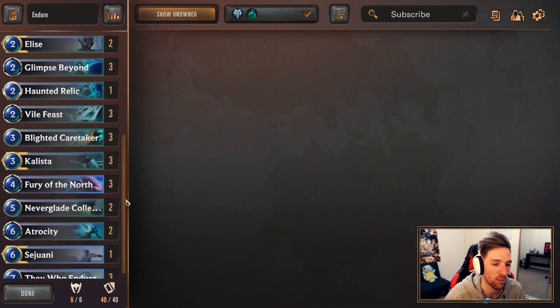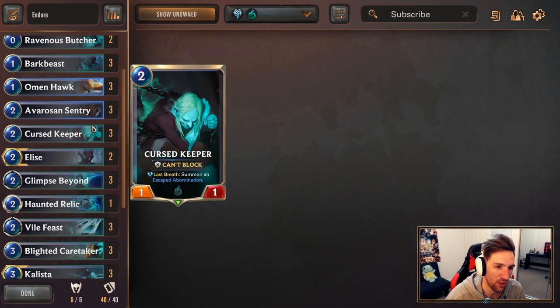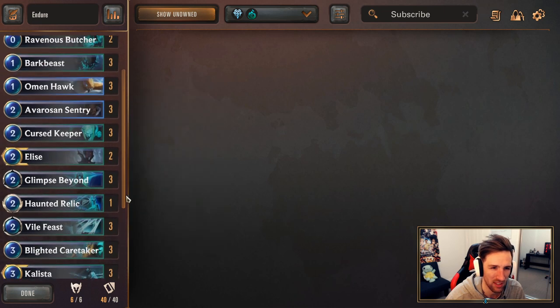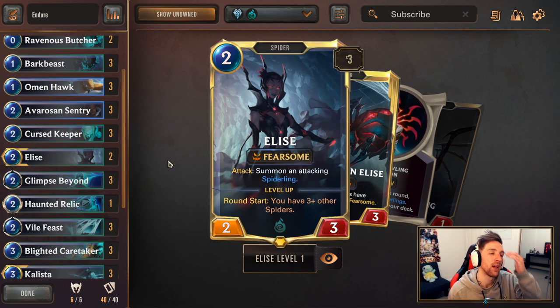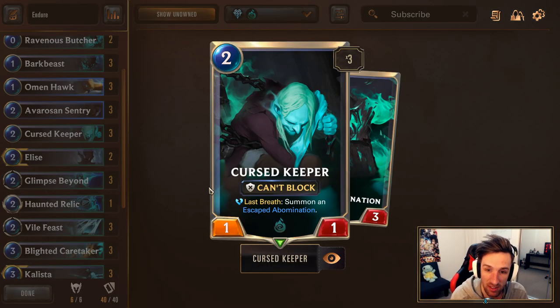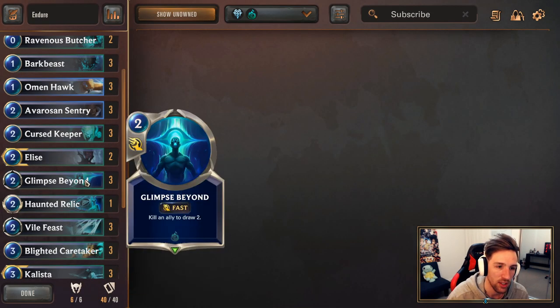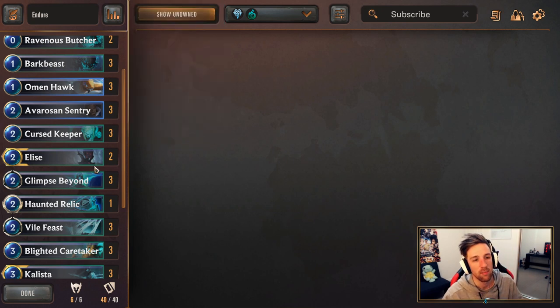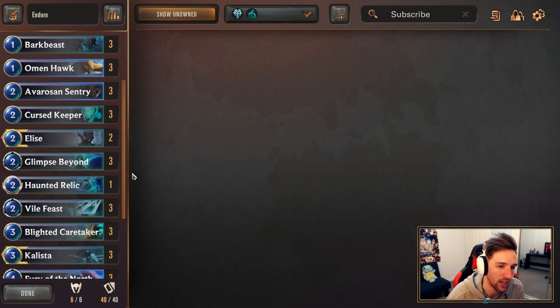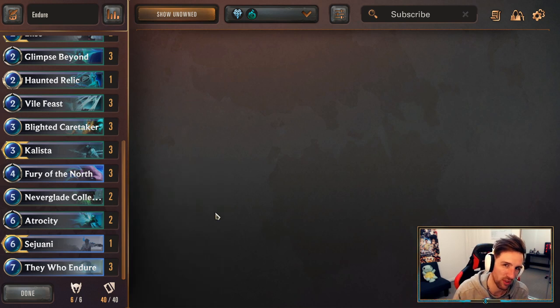This list, which I will share a deck link to in the description, features 1 Sejuani as a replacement for what was usually 3 Elise and 3 Callista. Now Elise is best when played on turn 2, but I think the best play on turn 2 for this deck is going to be using Curse Keeper, so you can start to combo your Blighted Caretakers, Glimpse Beyonds, Haunted Relic, and Bark Beast. Elise is a really decent 2-drop all-around but it's not the real core of the deck. The real big play is Curse Keeper, so trimming down one Elise for Sejuani towards the later half of the game is actually pretty cool.